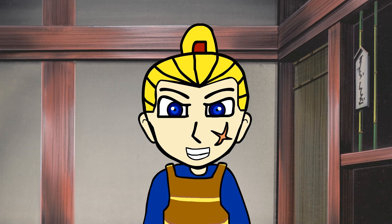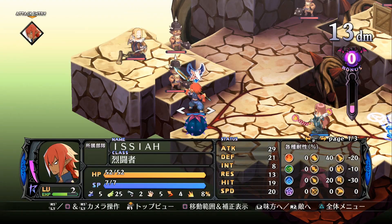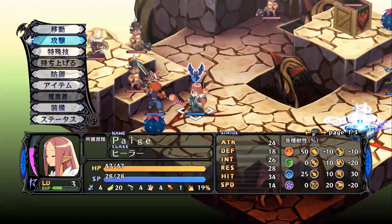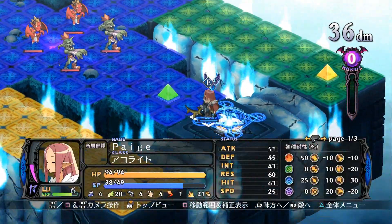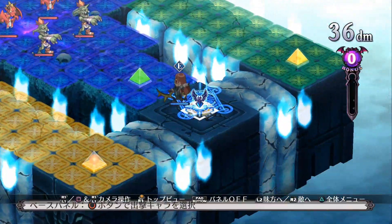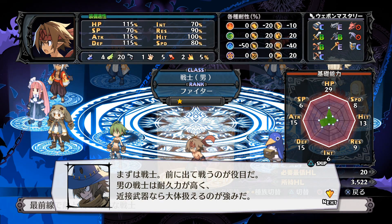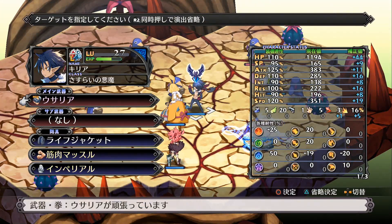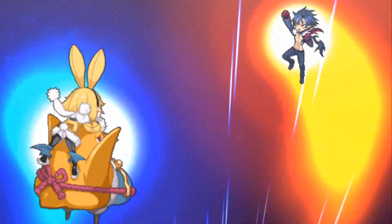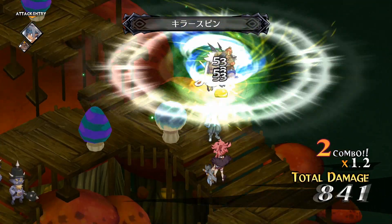Now let's get into the gameplay. The game is a 3D grid-based tactical RPG. Each character can move up and down the grid a set number of spaces per turn, and you can move vertically up the grid itself. Each level can have glowing tiles called geopanels. When a geoblock is placed on a panel, all panels of that color receive that panel's effect. There are two types of characters: monsters and humans. Humans have a larger variety of weapons to choose from, and monsters have a special trick called magic change, turning them into a weapon for a human class. All monster classes, human classes, and human weapons each have their own skills.